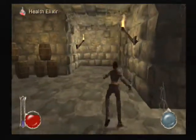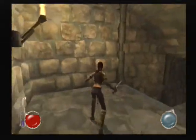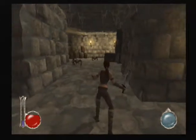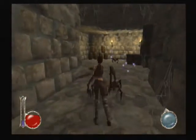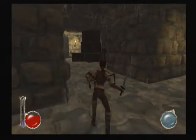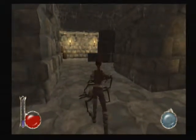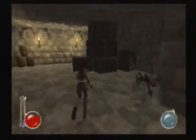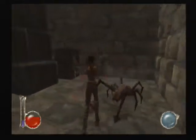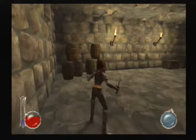Oh, there's a health elixir. It does not look like we're regaining health — that might be an ability we pick up, or it might not, I don't remember. Wow, this house is convoluted, look at this. They're not really doing much damage anyway. I see you hiding back there. I was sure we had a dodge roll in this game — it might be something we have to learn, an ability we have to get.